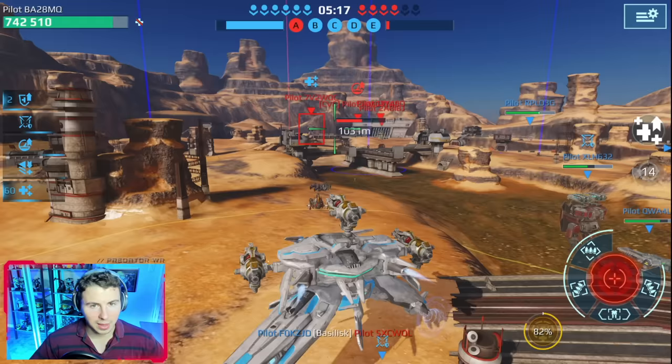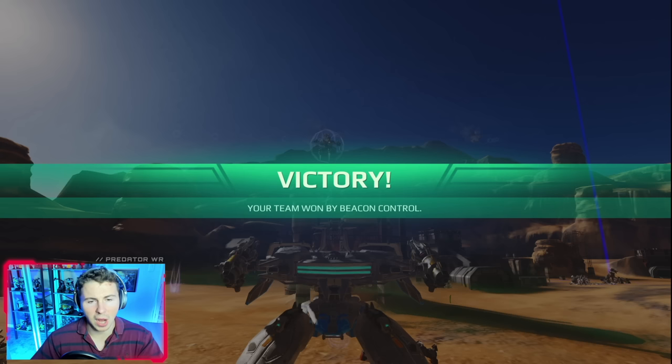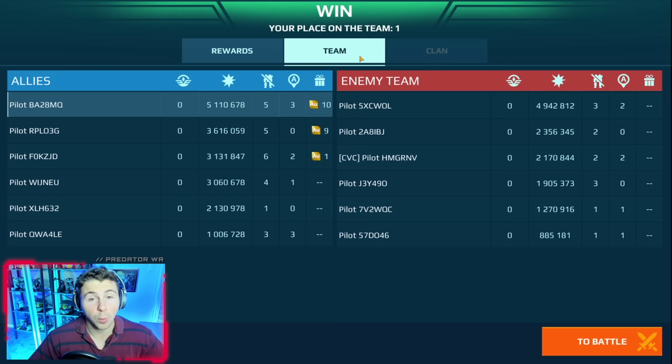That was pretty good. The Vajra are still definitely bugged, but that healing is insane. You guys saw — your health would drop fast, and then all of a sudden it would get to a sticking point and then you would just heal all the way up. It was insanity. 5.1 million — a ton of that was healing. I bet 3 million of that damage was healing, pretty much.